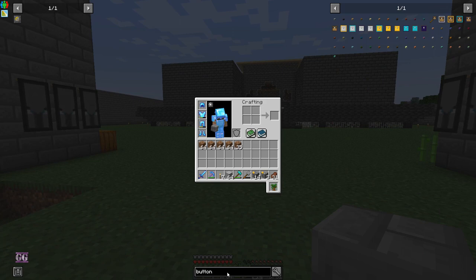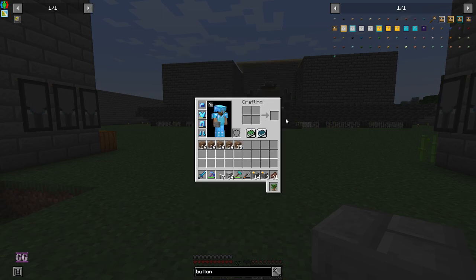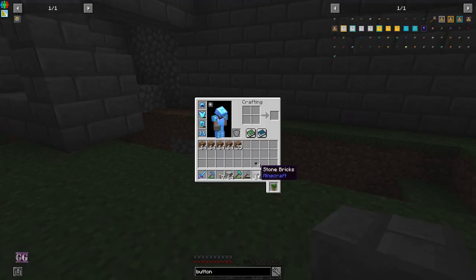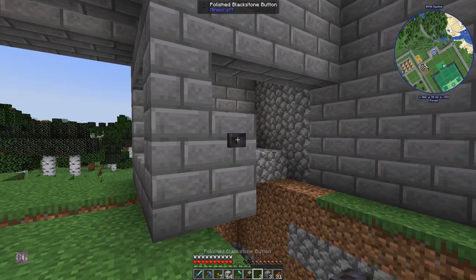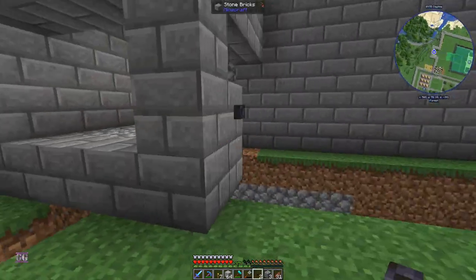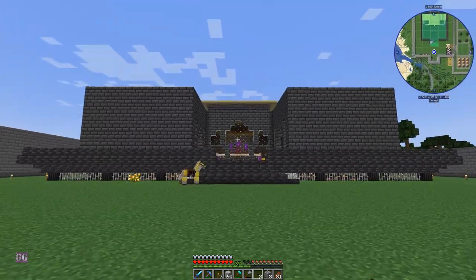I want a polished blackstone button, which is made from polished blackstone, which is made from blackstone. I'm just going to make four — why not. So this will be our button. This button will open and close our gate.